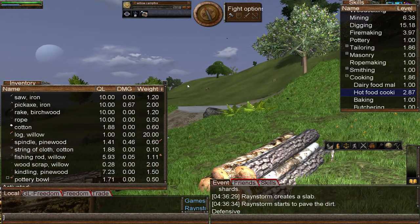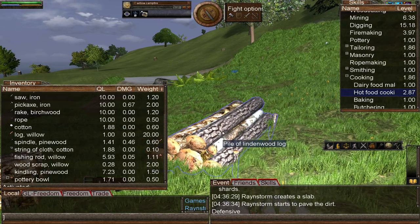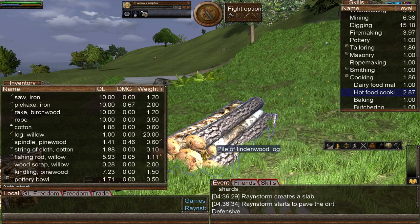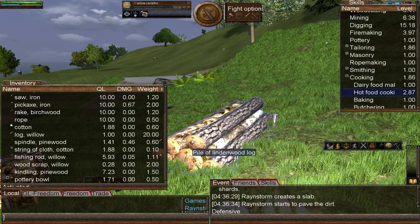Now let's move on to binding keys. Binding keys makes the game much more enjoyable — it lets you press a key to perform an action instead of right-clicking through sub-menus. Under Settings they've added a key bindings tab, but first I'm going to show you the old-school console method I've used while playing Wurm Online over the last seven years. I'll go over the common actions I've bound and the keys I use.